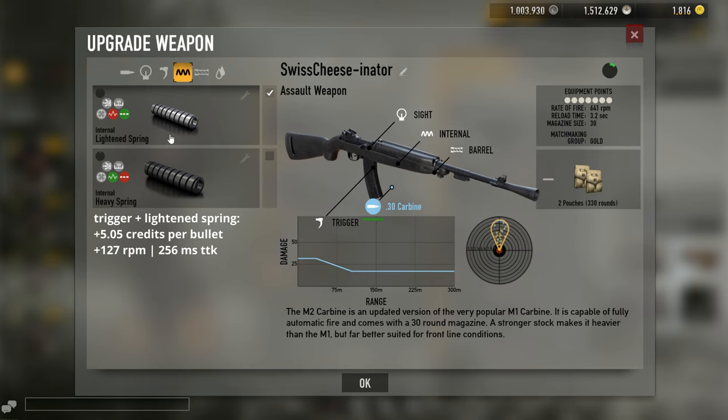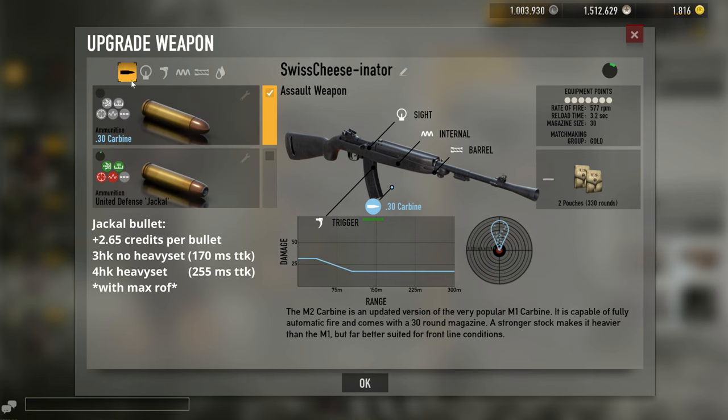If you really want to make it even better, you could put on jackal ammo. There is a slight hit to accuracy, but it does 3-hit kill non-heavyset. In my experience against randoms in war, about 80% of the population does not use heavyset gold, so you'll be 3-hitting most people with jackal ammo. I put it on because it doesn't really make it that much harder to use, and I've gotten really used to it recoil-wise.